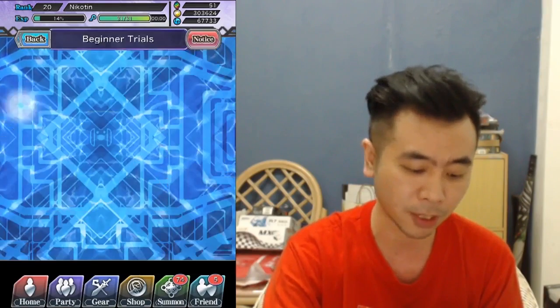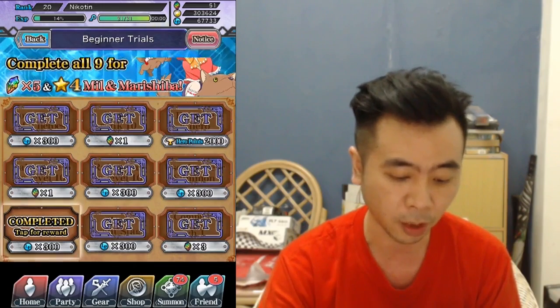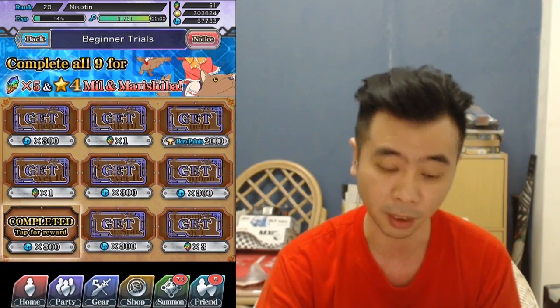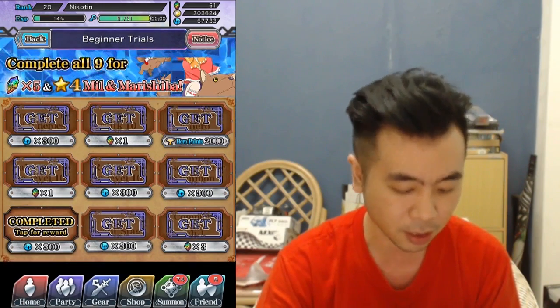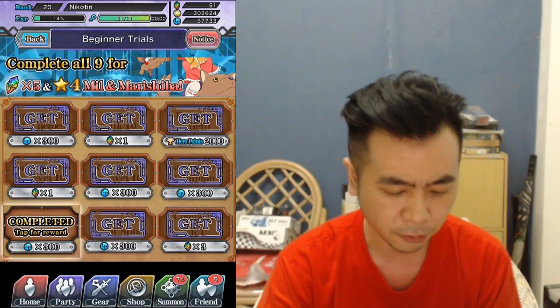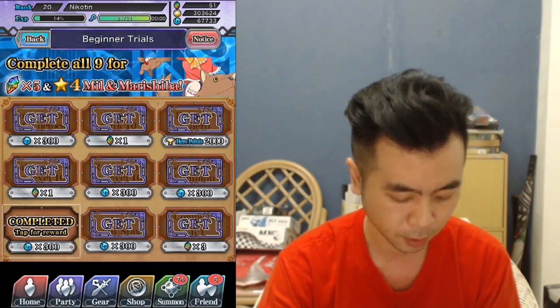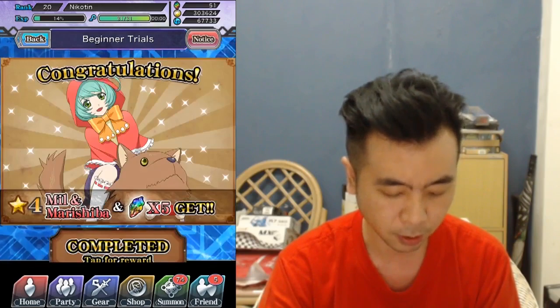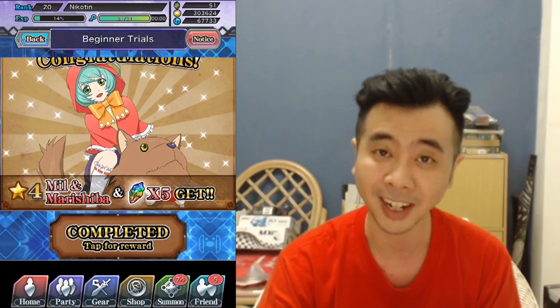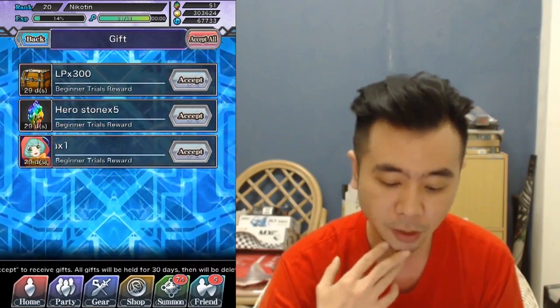On the main menu there will be a beginner trials button — press on that. It's really easy to complete, just complete everything and you will get all those bonus rewards. I just completed everything here and you get a 4-star hero for full completion. I got another 4-star in my hero roster — also 5 hero stones, a hero, and 300 LP. Not bad.